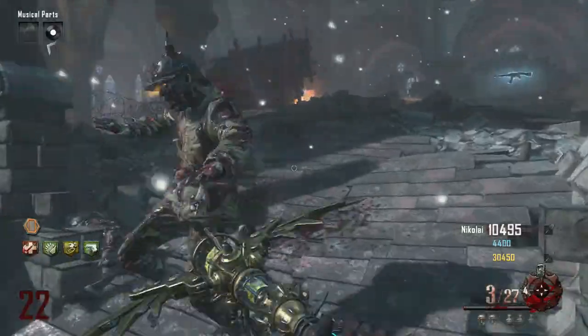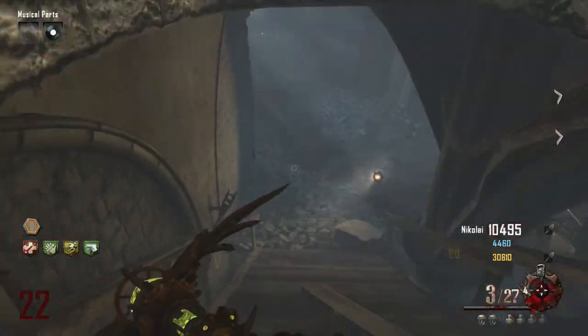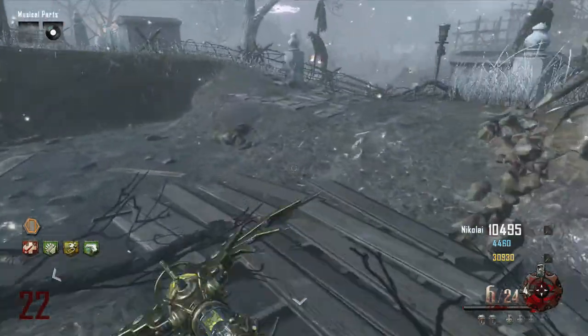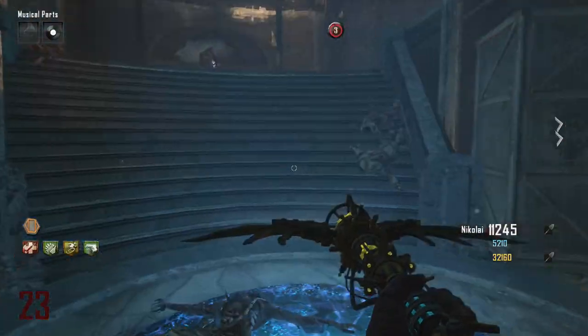What you now need to do is go underneath Pack-a-Punch, and apparently you need to kill zombies underneath Pack-a-Punch with your fists until an upgrade drops. So we are going to go to Pack-a-Punch now and upgrade your Thunderfists.